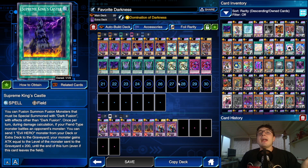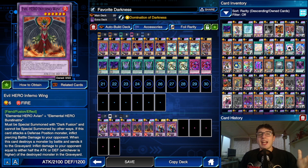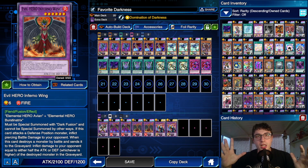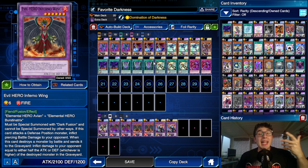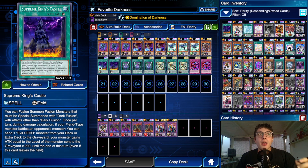Keep in mind that this little guy right here — the one that inflicts piercing damage plus effect damage — now becomes a true OTK machine. Because with Favorite Hero he becomes 3300 attack, and he can be boosted by another 1600 thanks to Supreme King's Castle's effect by sending an Evil Hero fusion monster from your deck to the graveyard. So the attack becomes huge — huge enough to OTK.